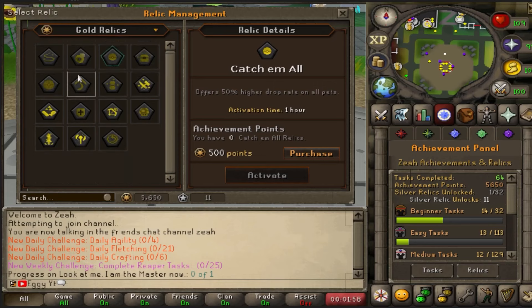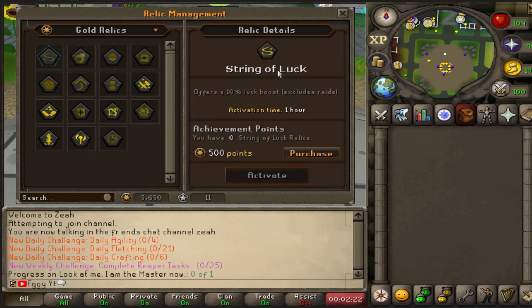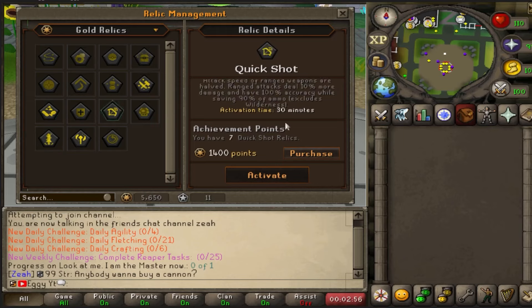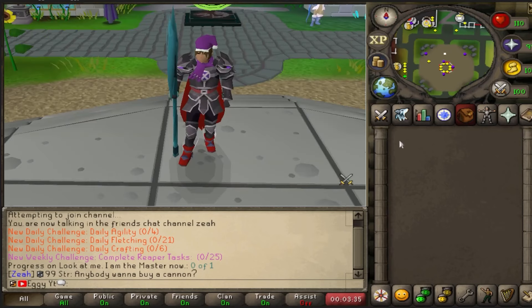The gold relics, though, are something special. There are a ton of different ways to actually get gold relic tokens in-game: achievements, dailies, voting, gold grinder, boss drops, global events, everything. These are limited and extremely good. String of Luck gives me 1 hour of 10% luck boost. Treasure Hunter gives me an extra loot roll when opening clue scrolls for a full hour. Loot Collector: all loot from NPCs will be automatically banked. Minigamer for 50% more points. Endless Harvest: resources gathered from woodcutting, mining, fishing, and farming are doubled and sent directly to the bank. Some insane combat ones too — Quickshot: attack speed of ranged weapons are halved, ranged attacks deal 10% more damage and have 100% accuracy while saving 90% of the ammo. Fluid Strikes: attack speed of melee weapons are halved, melee attacks deal 10% more damage and have a 25% accuracy buff. And Double Cast: attack speed of magic weapons are halved, accuracy increased by 25% and saves 90% of the runes. The relic system, obviously based off leagues, is extremely cool and one of the most unique aspects about this server.